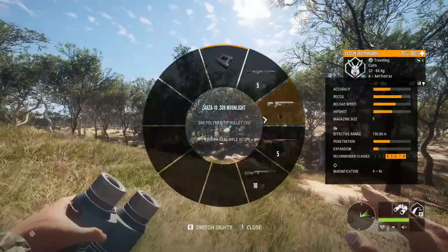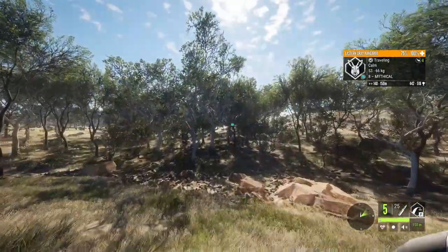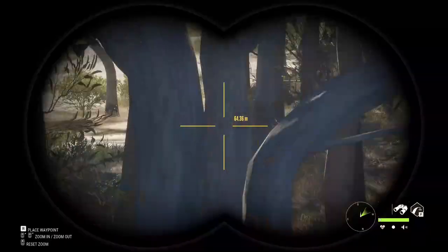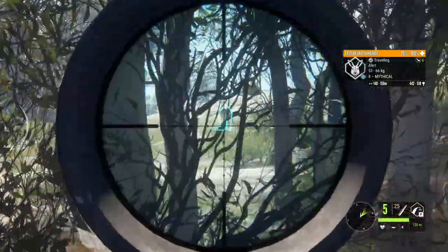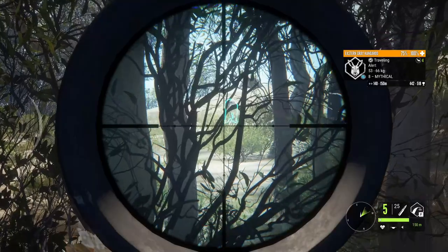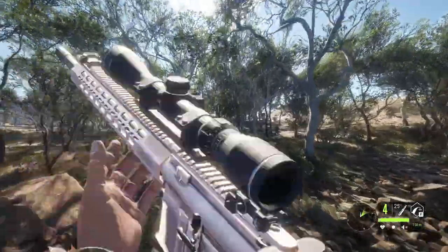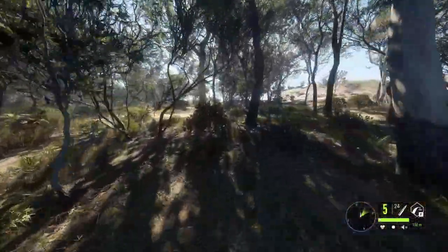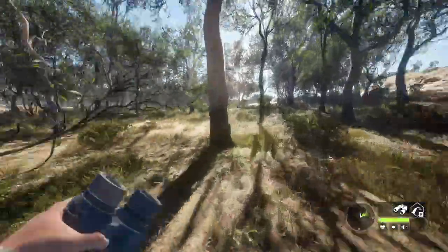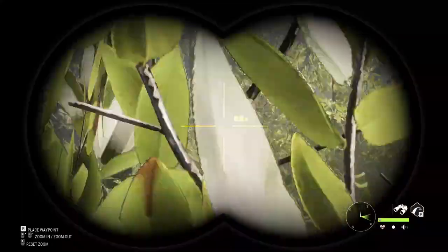We got a level eight mythical kangaroo over there. Unfortunately he might travel to a spot where I can't hit him. I need him to go alert — perfect, we alerted him. This is going to be a tough shot through these trees but I should be able to get it. If he stands up we're going to go for it — and we heart shot him. It's a heart shot or a shot straight through to his spine. He should be a nice size gold.